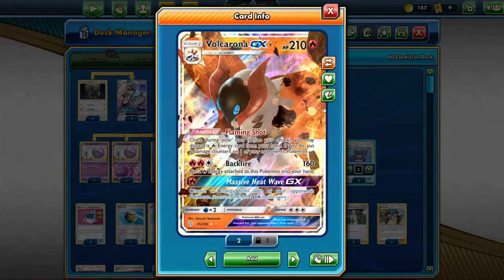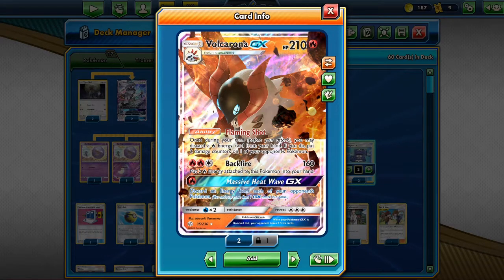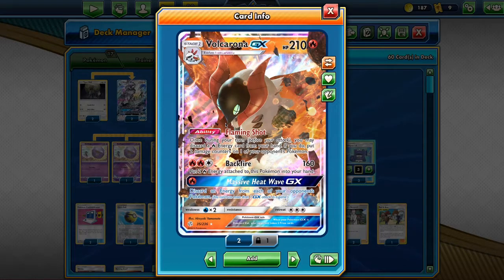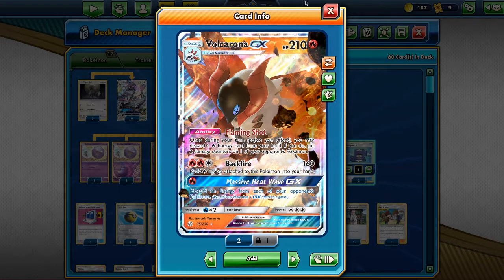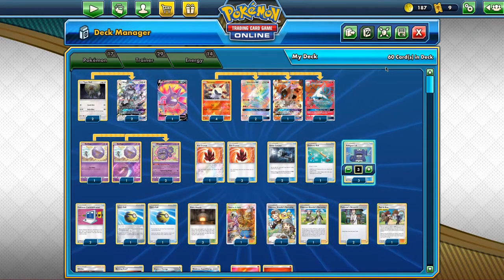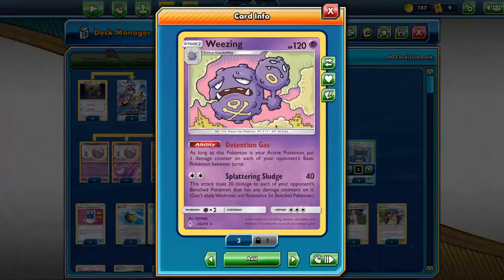So I'll explain the main card of this deck: Volcarona GX. It has 210 HP and it's a Stage 1 GX. The main thing to focus on is Flaming Shot. Once during your turn, you may discard a Fire energy from your hand. If you do, you put two damage counters on one of your opponent's Pokemon — you can choose whoever you want. And it stacks up.